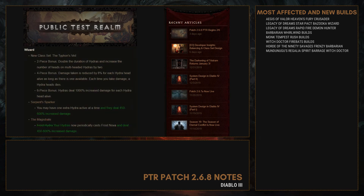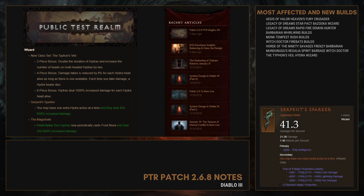And lastly, the new Wizard class set: Typhon's Veil. The 2-piece bonus doubles the duration of Hydra and increases the number of heads on multi-headed Hydra by 2. The 4-piece bonus reduces damage taken by 8% for each Hydra head alive, as long as there is one available; each time you take damage, a Hydra head dies. The 6-piece bonus causes Hydra to deal 1000% increased damage for each Hydra head alive. The supporting Serpent Sparker wand lets you have 1 extra Hydra active at a time and they deal up to 600% increased damage — making your possible damage reduction 80% and boosting damage to 10,000%.